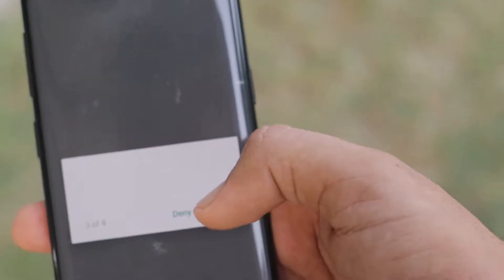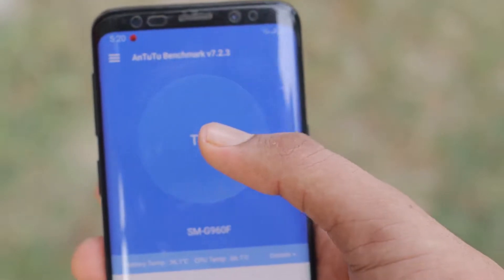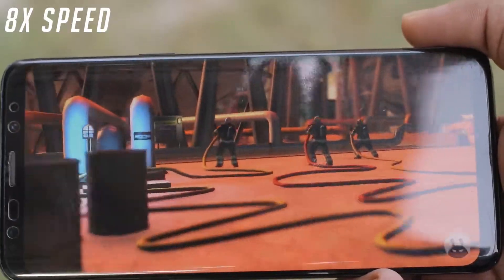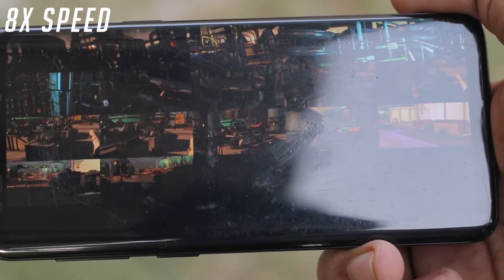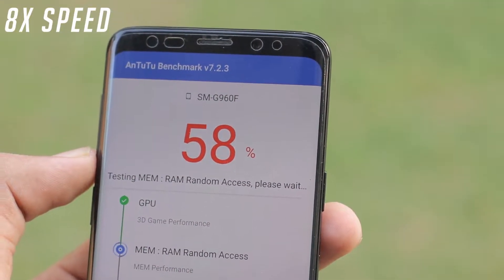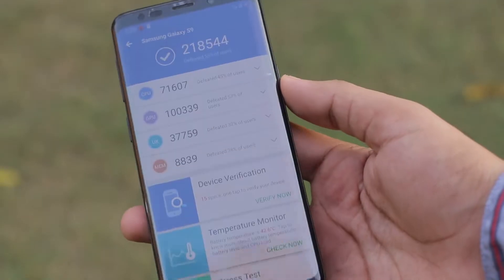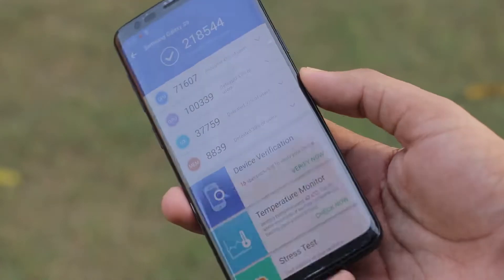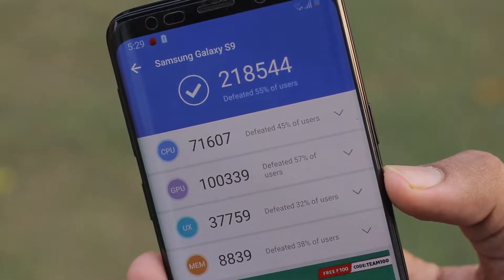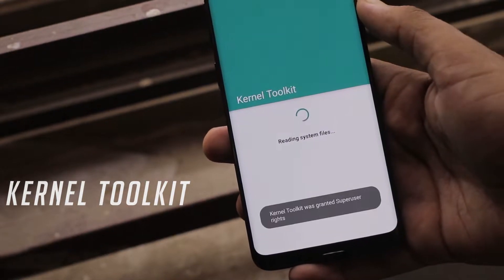The first benchmark we are going to use is the AnTuTu benchmark, which can test the GPU, CPU, memory, and UI performance of the phone. The test takes a lot of time so it is sped up to 8x. The final scores we got were 218,000 — or 218K — which is quite a lot considering it is not overclocked yet and working fully on its own.